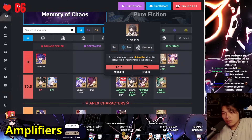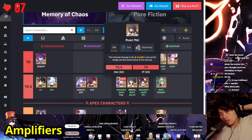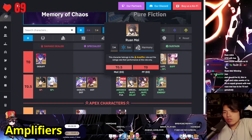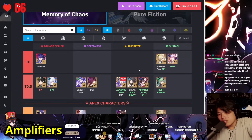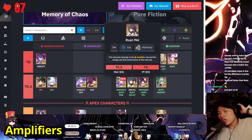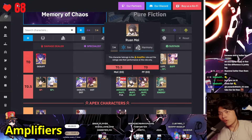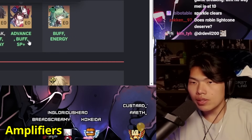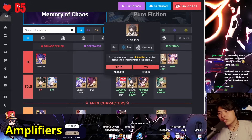Amplifier section: Robin, Ruan Mei, and Sparkle — the rationale is they all have their own usage. Robin is the best-in-slot for follow-up, Sparkle for hypercarry, and Ruan Mei for DOT. They are very clearly defined best-in-slots. As of now, all these comps can pretty much zero cycle. Even without their signature light cones, there are good substitutes — you can run Bronya's signature on everyone, or Memories of the Past on Ruan Mei, and Bronya S1 is decent on Sparkle. They're all at tier 0.5.